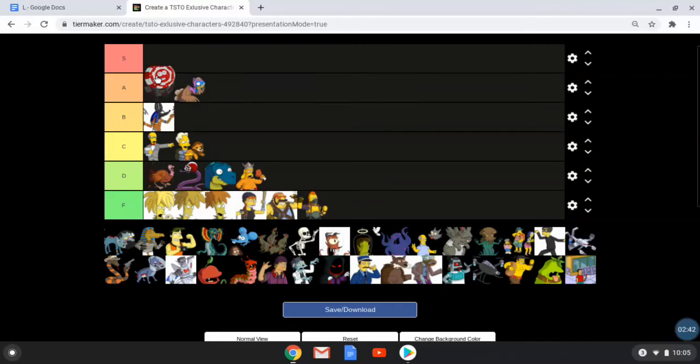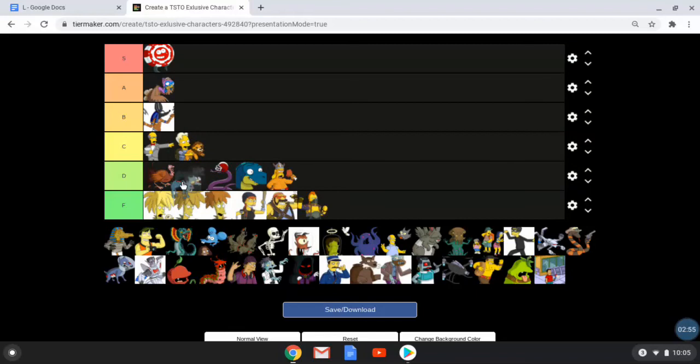Chippy is S tier — very cool game mechanics, very marketable, kind of cute looking. Zombie Cat is very cool, probably my favorite of the zombies, but he's kind of small.